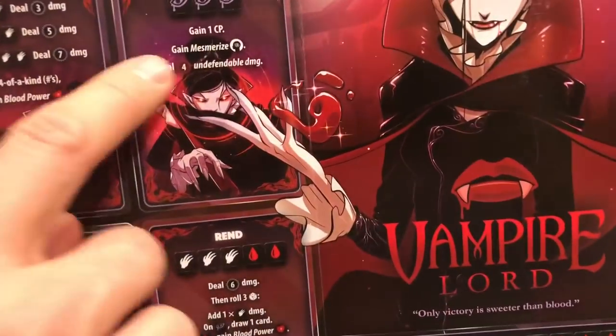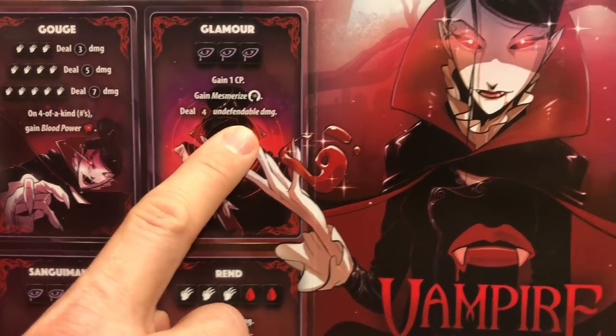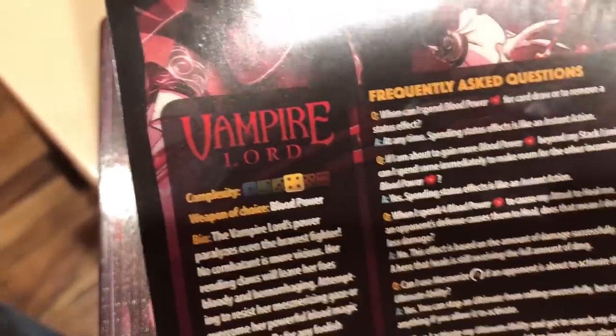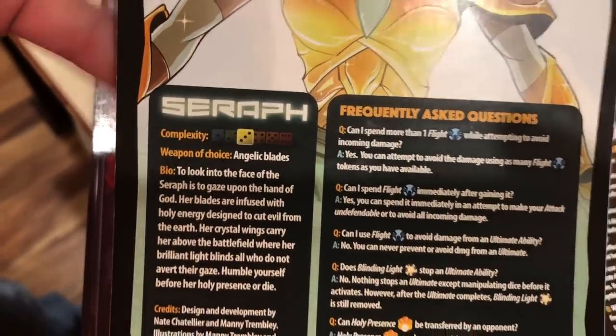She's not the strongest in general. For example, Glamour: gain a combat point, gain Mesmerize, deal four undefendable damage — lots of seemingly okay but not-great attacks. That's why she has a higher complexity rating — she's a complexity four — mainly because of her combo. If you're playing against her, your goal is to make sure she does not pull off that epic combo.